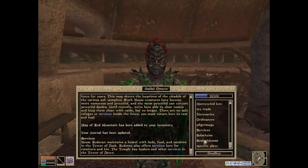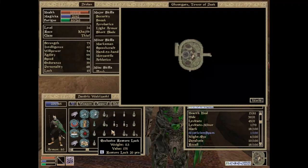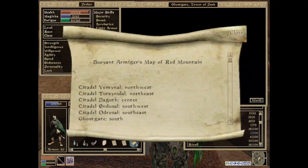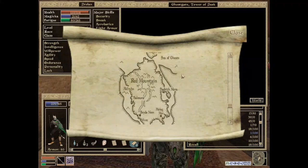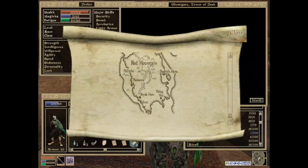Doesn't look like there's anything else worth asking. So, we don't know: go in, figure it out for yourself. Gotcha. She did give me a map though, so it's probably a piece of paper. Map of Red Mountain. Let's see what that looks like. It looks like a list of places. That's not a map. Is there a drawing? Oh good. All right. So, Vivec, Sedanine — that's not a map. Wow. That's terrible. I was expecting it to actually be a zoomed-in image.